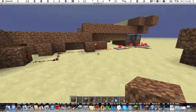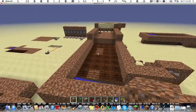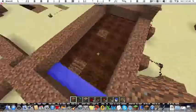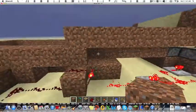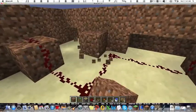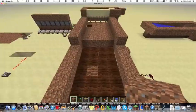First of all, we have a wheat, potato, or carrot farm. You just plant them in here and hydrate them with water — I have some back in there, and I also have one in there that'll hydrate most of it.